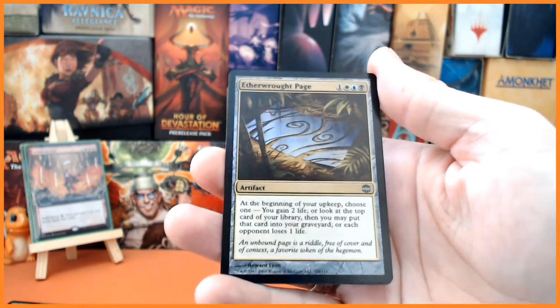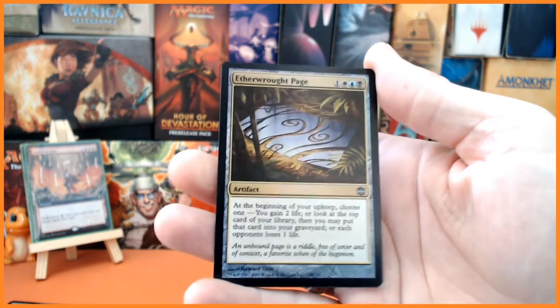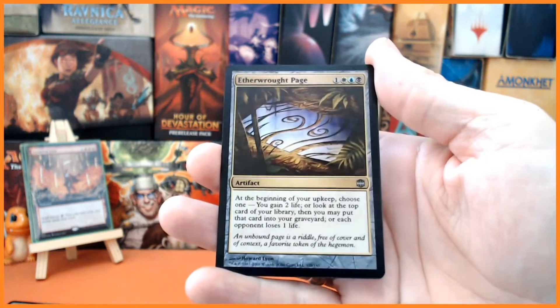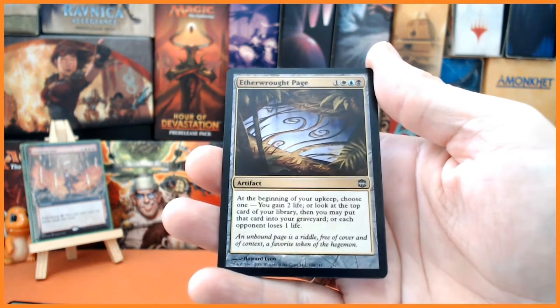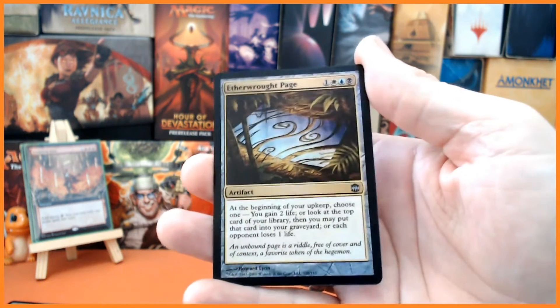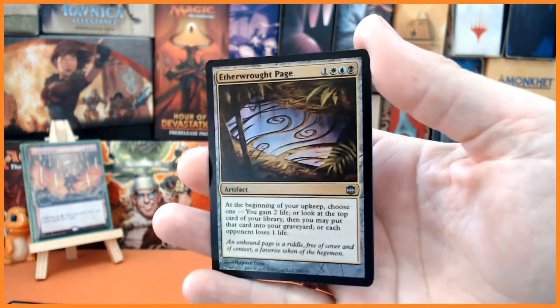And we also have Aether-Wrought Page for four mana — one white, one blue, and one black — an artifact with: at the beginning of your upkeep, choose one: you can gain two life, or look at the top card of your library then you may put that card into your graveyard, or each opponent loses one life. Lots of options there, very beautiful looking foil as well.